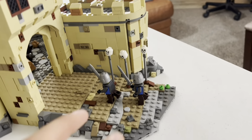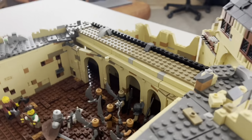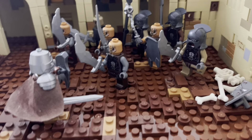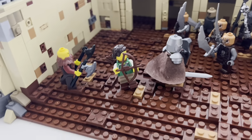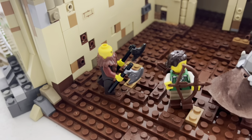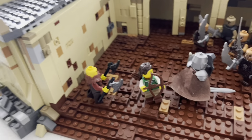You have two reinforcements running in to help our main scout team fend off against the orcs, and a little plaza slash arena right here. Here are the orcs, primarily Lord of the Rings figures. We have the main knight, an archer, and a giant gruff guy with axes — kind of like the wilderness man, so to speak.